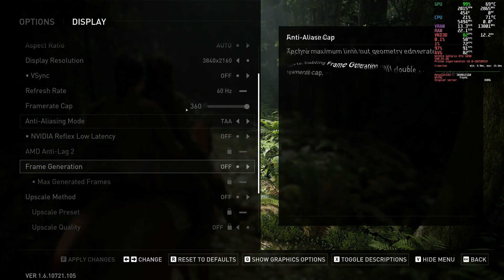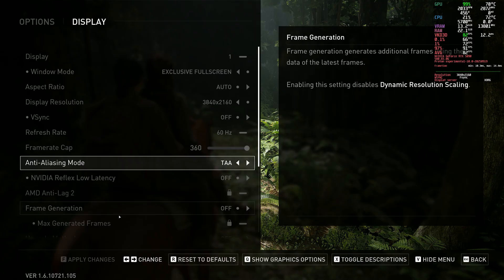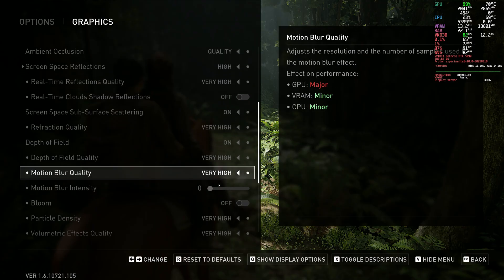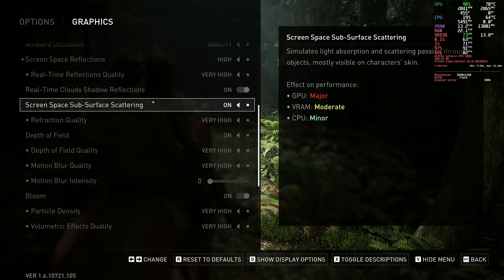We're using a 5090 at 4K for this test. Remember to subscribe, like, and leave a comment. Also remember to compare this video against a Windows video so you can see the FPS difference — assuming they're not using DLSS or frame generation. As you can see, everything is at max — super max — except I'll enable a couple of remaining options so everything is truly maxed out.